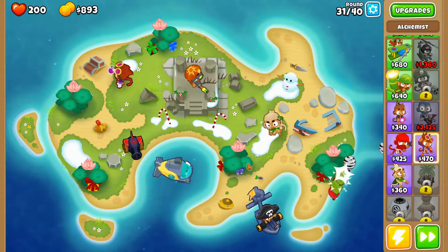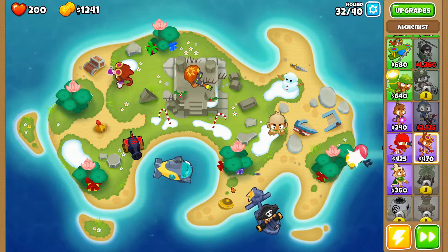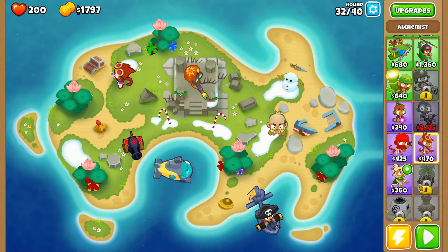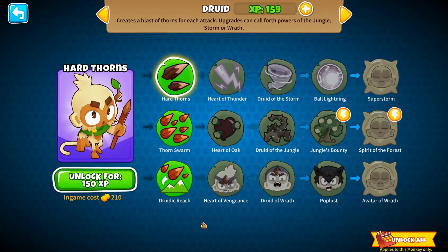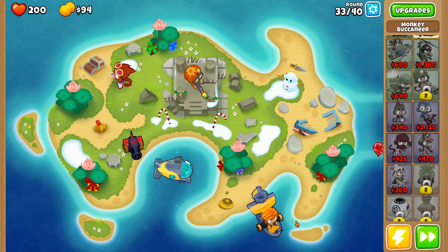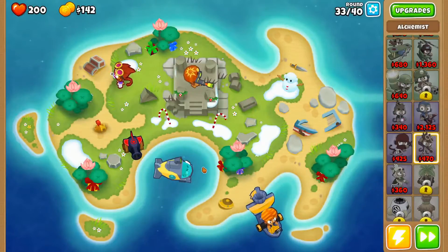I want to get the merchant ship upgrade next — I think that's the best use of our money. It's a thousand coins cheaper than the semi-auto upgrade and we'll be getting an additional 200 coins every round. I'll sell this so we can buy it now. We've got a merchant ship — that's fun.